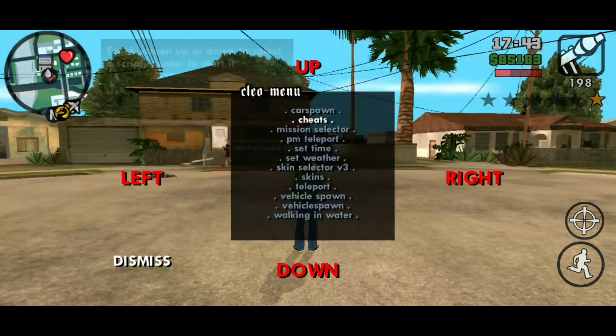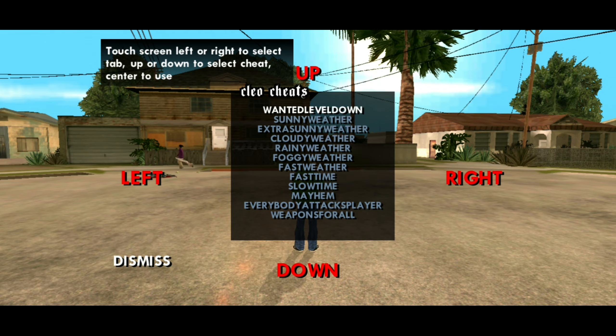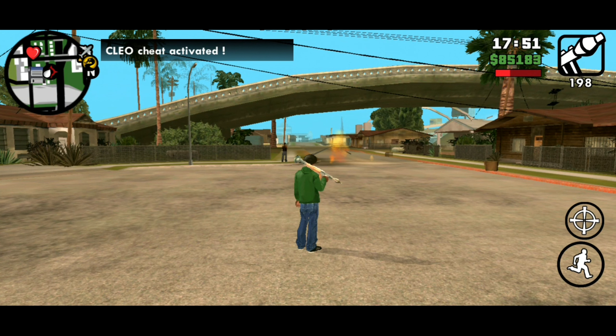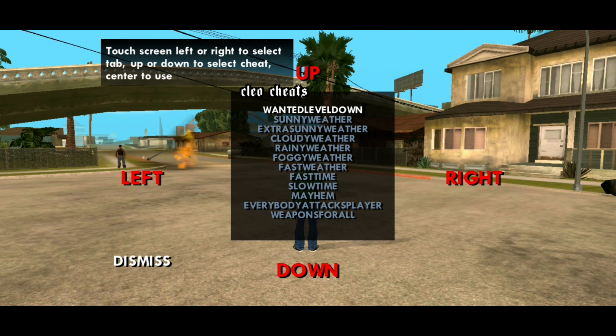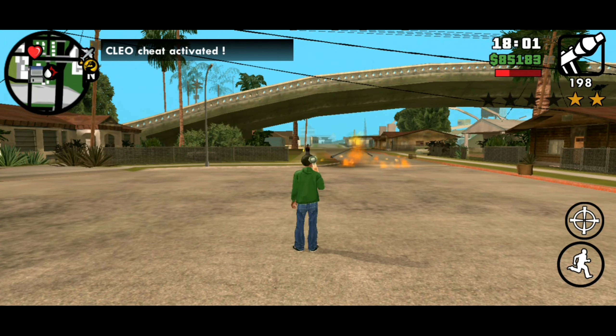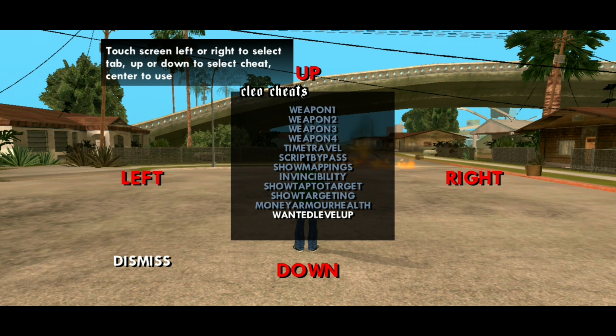If you get too much wanted level, you can clear it by selecting the wanted level down script. As you can see I am no more wanted. You can also increase your wanted level by selecting the wanted level up script. Each time you select the script, your wanted level will go up by 2 stars. Let me get it to 4 stars.